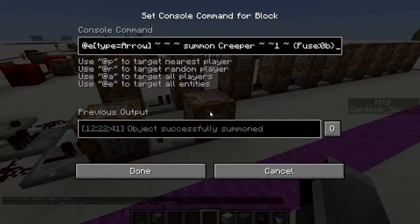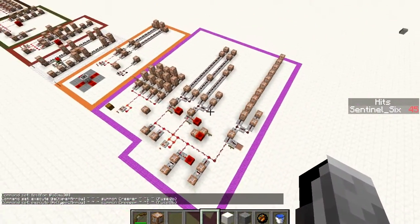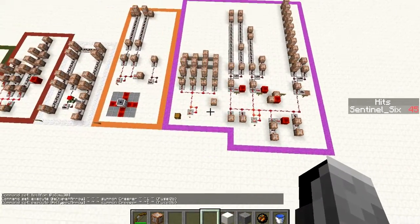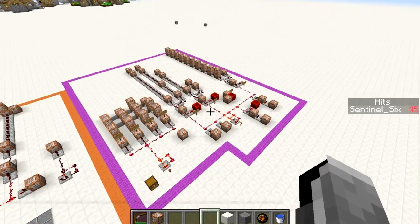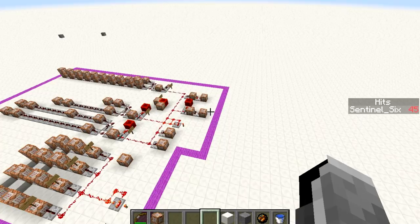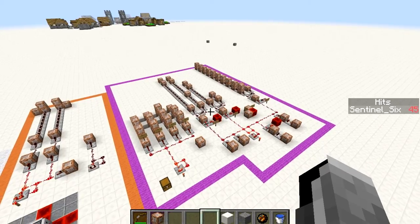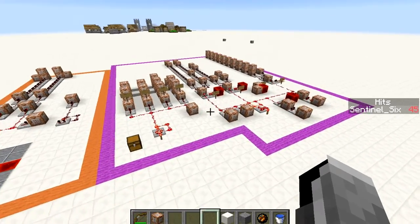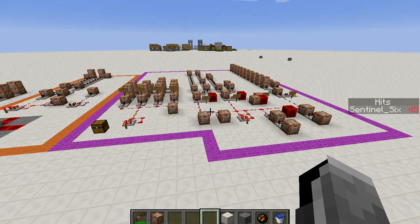That's basically the entire system. It did take a while to get everything working — at some point the water wouldn't clear and I was also testing the stone arrow, so it was a huge mess of water and stone blocks before the video. But it all works now. I hope you enjoyed the video and I'll see you guys in the next one.